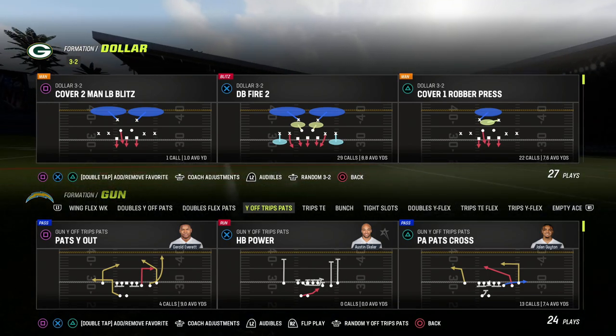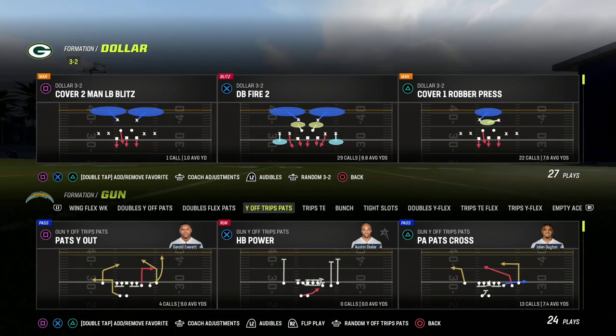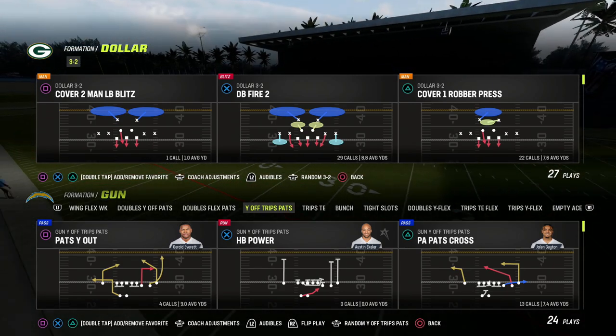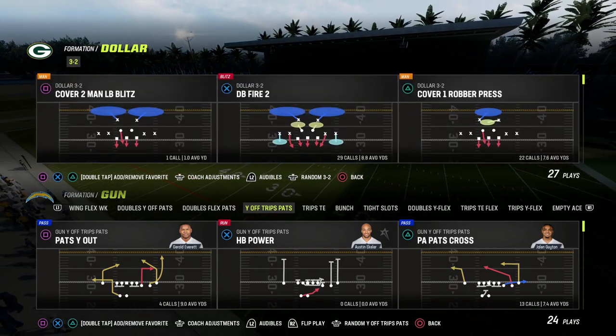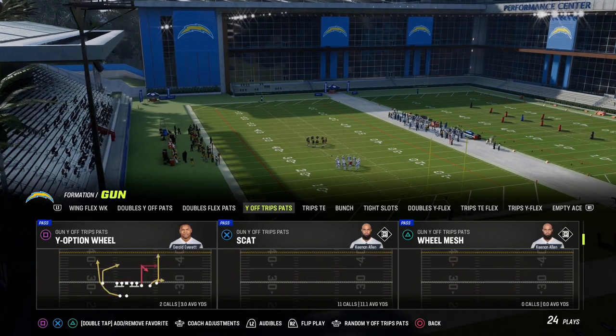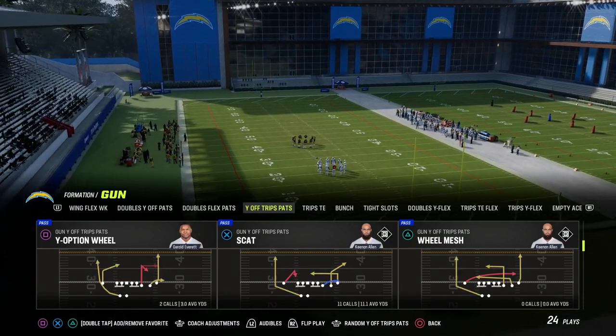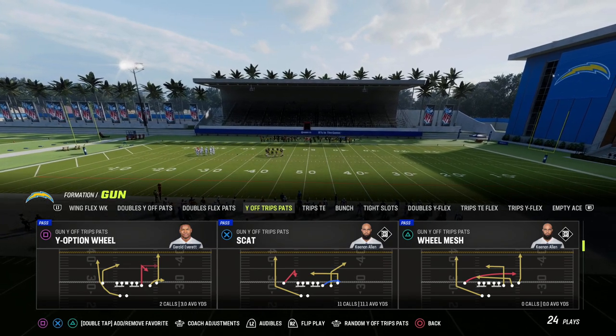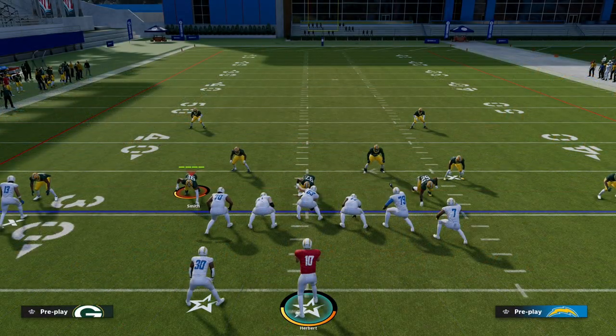If you want to check out my UTrips offensive ebook, be sure to join my Patreon — it's only $10 to sign up, and members get access to all of my Madden 23 offensive and defensive ebooks as well as all updates to those ebooks. The play we're going to be looking at in this video is the Scat play out of the Gun Why Off Trips Pats.